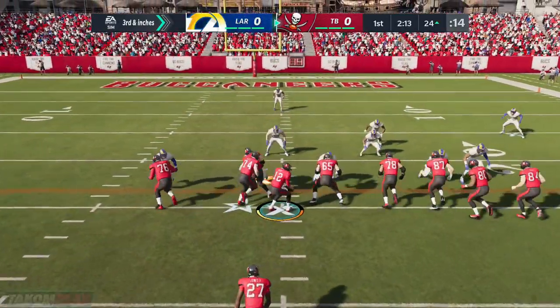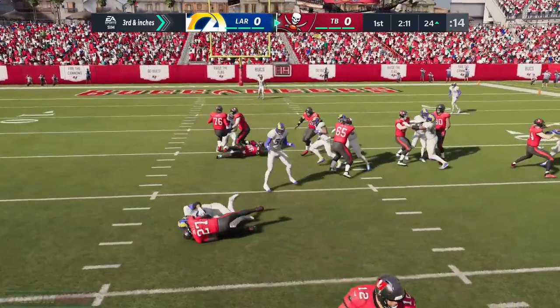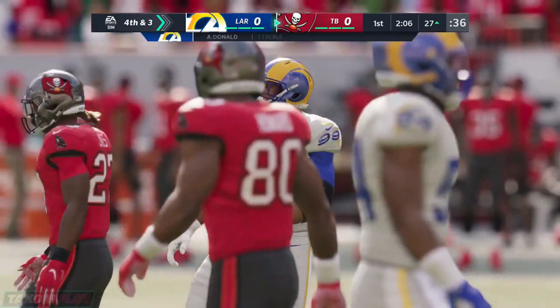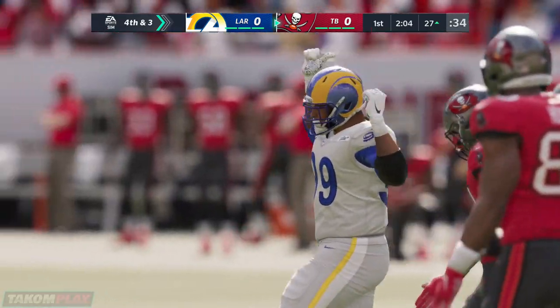As methodical as they've been, they might want to run the ball a little bit here too. And just on the outskirts of the red zone, they have options now. Either way, though, they've come out with a purpose. And a loss of three to bring up fourth down.